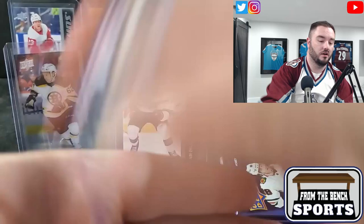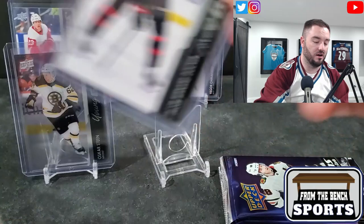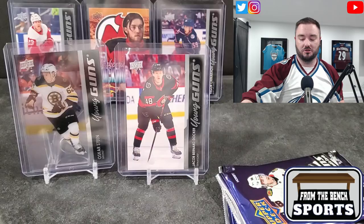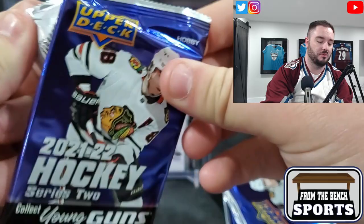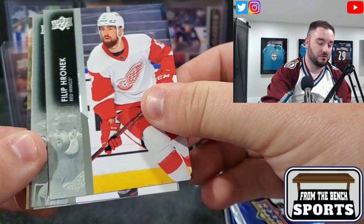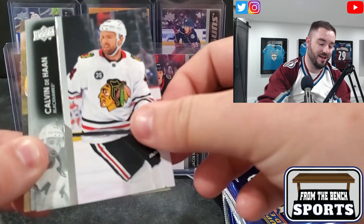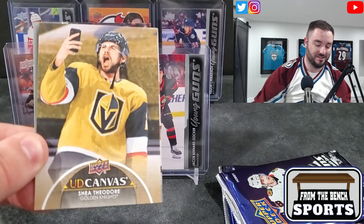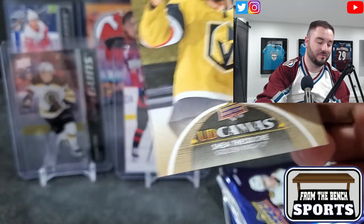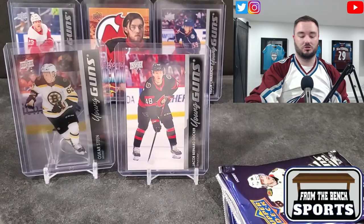The Senators have so many prospects, especially on the blue line - Brannstrom, Docker, Sanderson, obviously Sanderson is more established now. There's another big defensive prospect I'm forgetting - put in the comments who I'm missing. Alex Martin, yes - Calvin de Haan, Svechnikov, and a Shea Theodore with a selfie - must be from an outdoor game or something, he's got the phone out. That gold border threw me off.